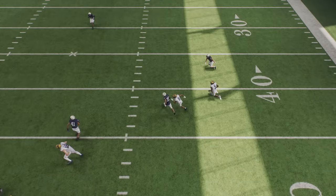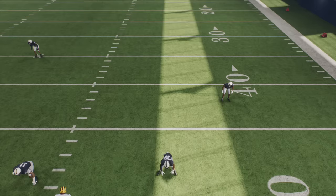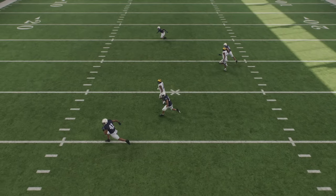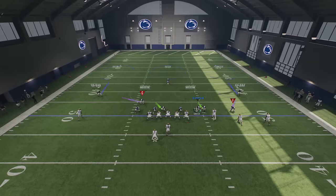One of the reasons I like Cover 3 is because one of the biggest weaknesses of Cover 3 is right up the seam, or just crossing routes and stuff like that. A lot of times regular curl flats won't match, but these guys will match — as you can see right here, he just basically runs the route. Which is why I like this defense so much — eventually making the play, he probably could have got an interception.